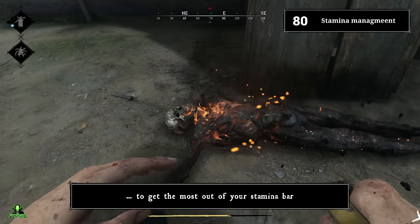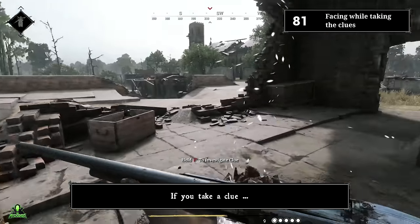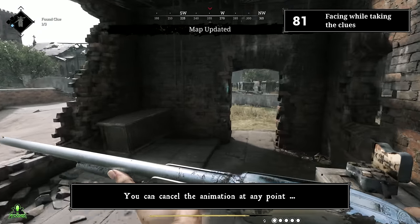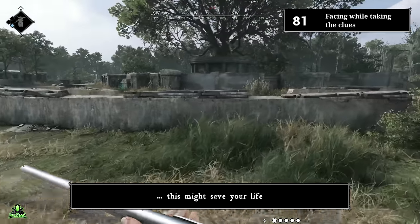Experiment with your arsenal and the monsters roaming the map to get the most out of your stamina bar. Number eighty-one: facing while taking clues. If you take a clue, make sure to face the direction you want to observe during the animation. You can cancel the animation at any point — so if you spot a hunter aiming at you, this might save your life.